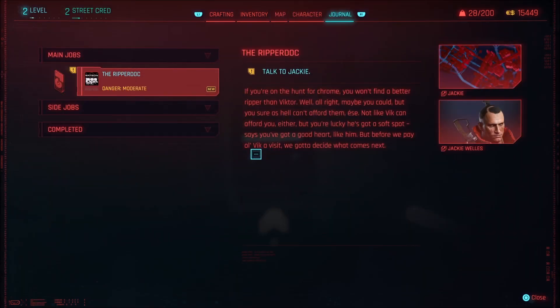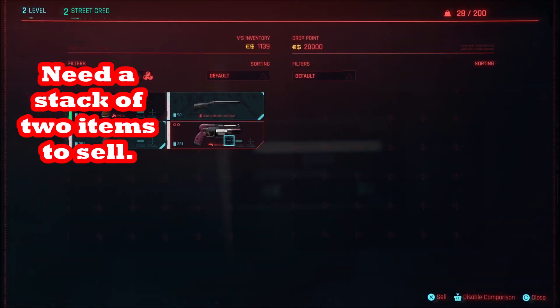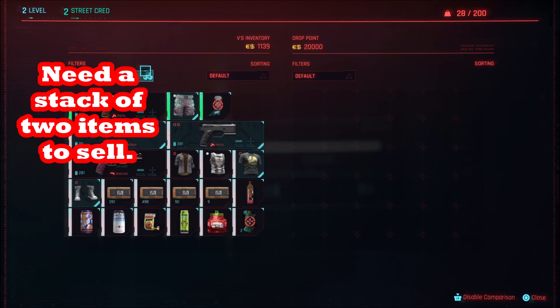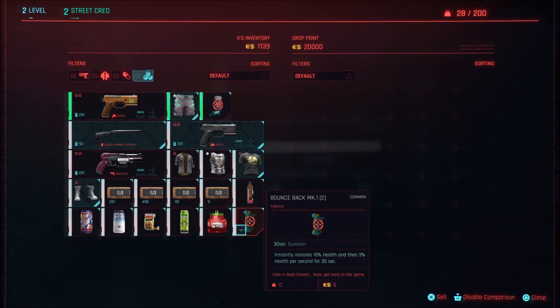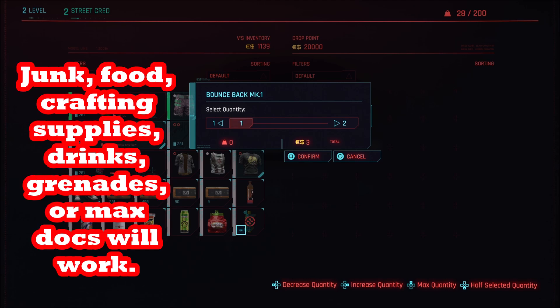The glitch basically lets you duplicate things. You can duplicate them either when you're buying them or when you're selling them. We're going to advocate duplicating them when you're selling them to get money, but you can also duplicate them when buying to build up huge stacks of loot which you can then sell for cash.